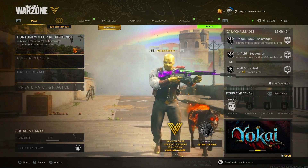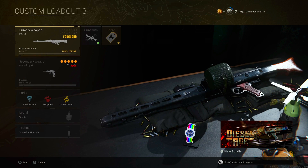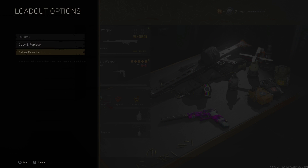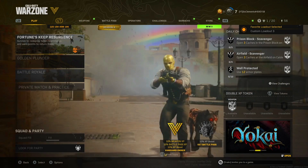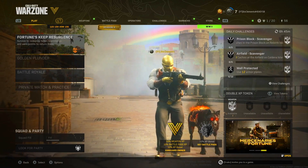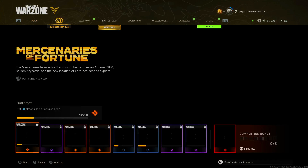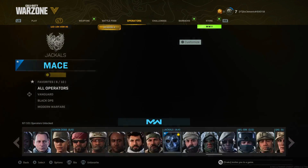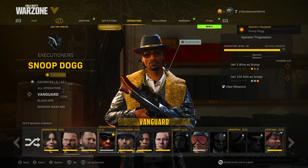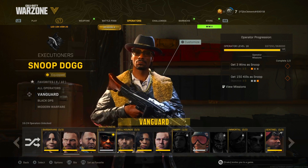So without further ado let's jump straight into things. The first thing you need to do is create a custom class with the weapon that you want to level up as the primary weapon, and then set that class as your favourite — like you can see me doing in the gameplay. When you back out into the play tab you'll see the operator holding the gun you're going to be using for this glitch, just to confirm you've selected the right class. Then all you need to do is select a Vanguard operator that you want to level up. Any Vanguard operator will work — in my case I'm using Snoop Dogg and I've almost maxed him out.